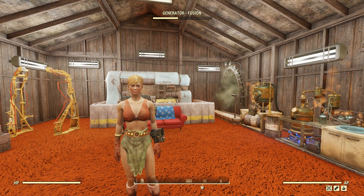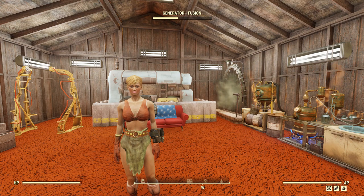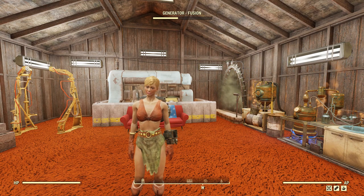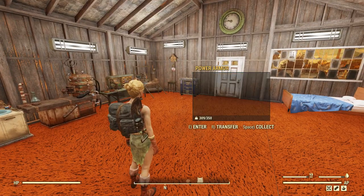G'day, this is Captain Noob, and in this video I'm going to be examining the power of the Strangler Heart Power Armor Set that you can get from the Vault 94 raid. I'm not going to spend too much time explaining how to get this thing - it's been well documented already - so we'll just get right into it and show off the armor set.